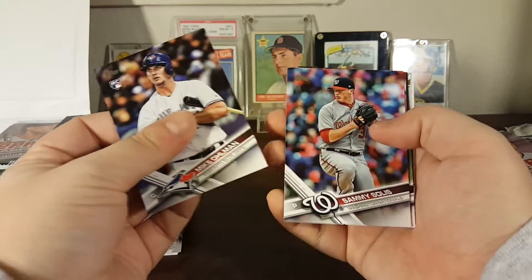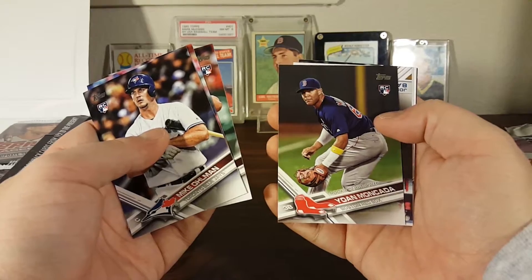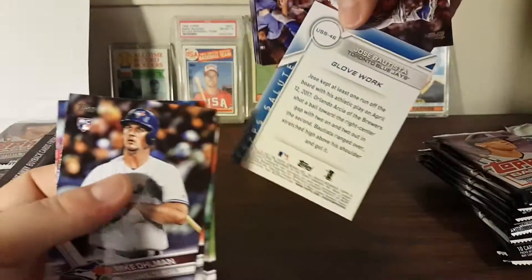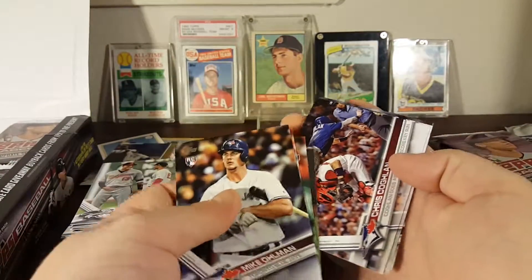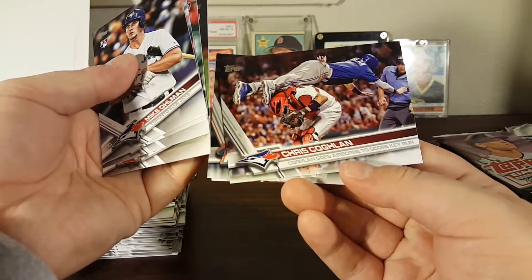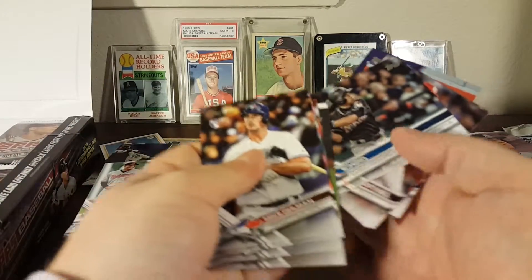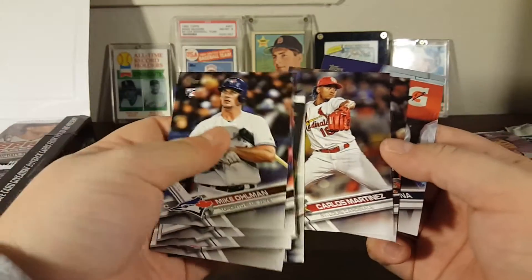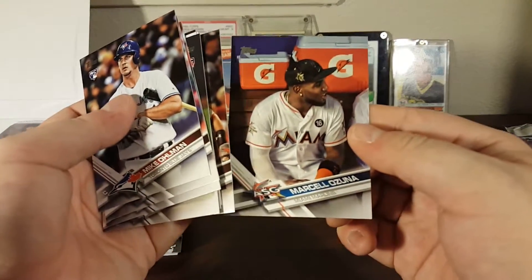Mike Ullman rookie, Sammy Solis, Luke Voit rookie, Johan Moncada rookie debut, Glovework Jose Bautista insert, Chris Coghlan — 'Coghlan goes airborne to score a key run' — that must be a highlight. Hopefully the catcher didn't have the ball. Really dope. Ichiro homers in return to Seattle. Carlos Martinez all-star game, Buster Posey all-star game, and Marcell Ozuna all-star game.